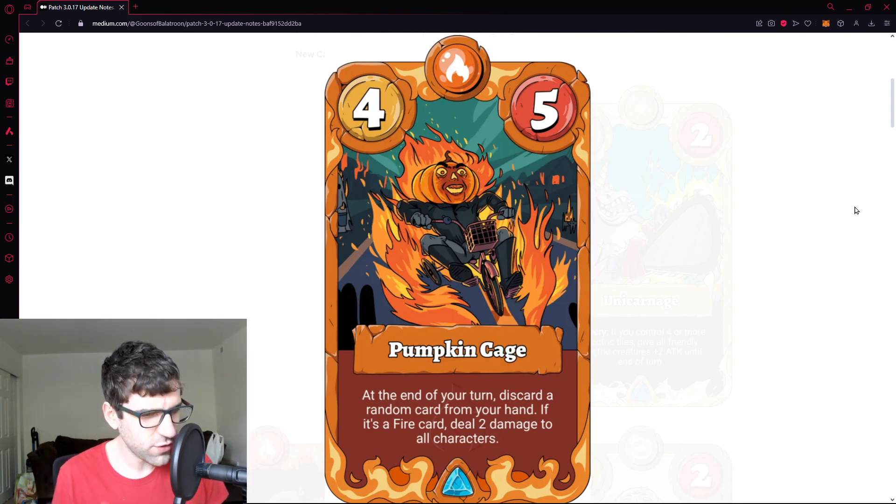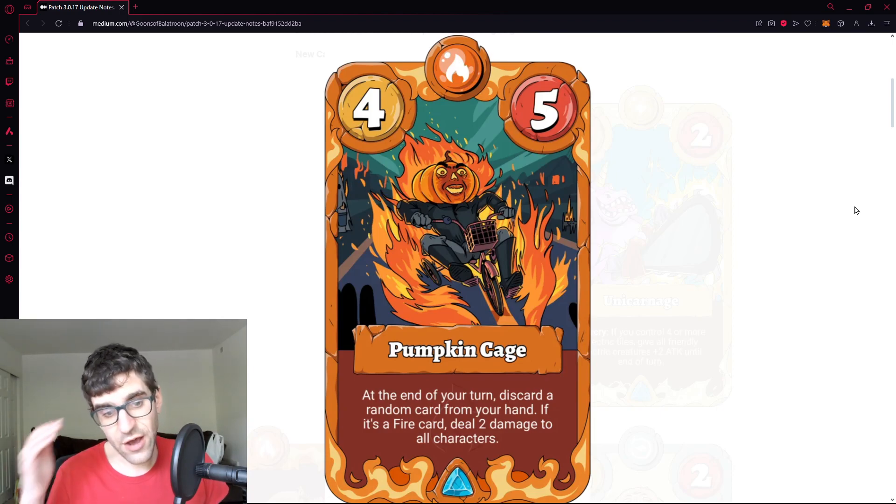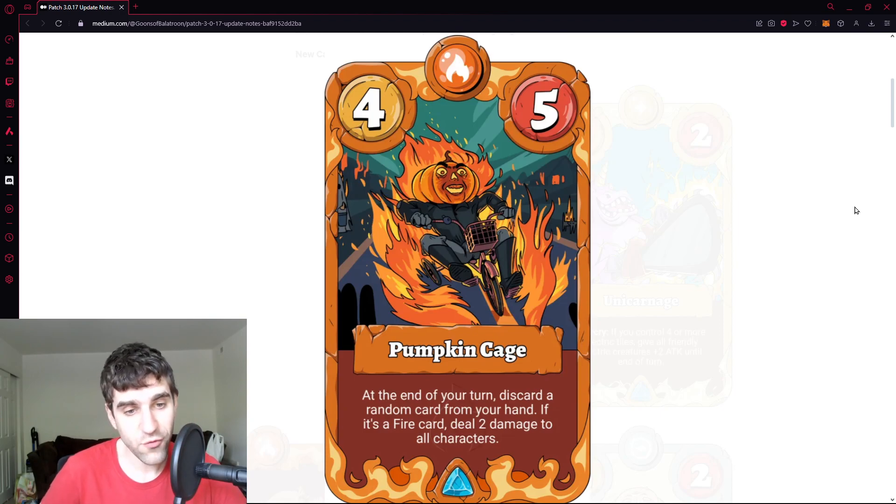The problem is self-discarding is generally one of the worst things you can do, so it would only be used in a discard deck. One per turn at the end of your turn randomly — it's probably one of the more uncontrollable, high-variance discard effects in the game. The fire card dealing two damage to all characters is interesting as a repeatable AOE, but you're not choosing which card to discard, so you're getting a lot of card disadvantage. The two damage AOE could hurt you as much as it helps, and it's also going to damage Pumpkin Cage itself.